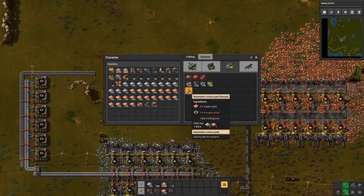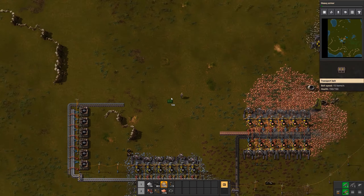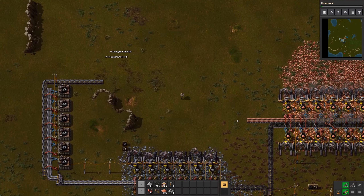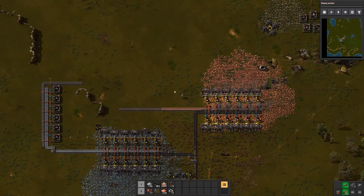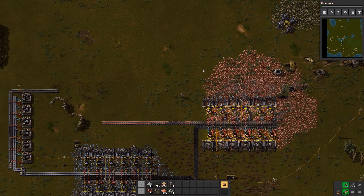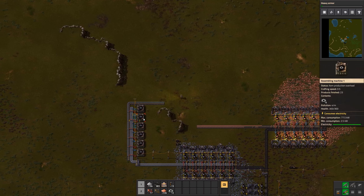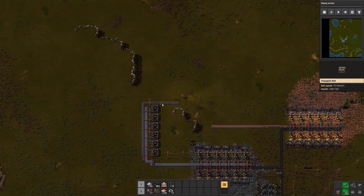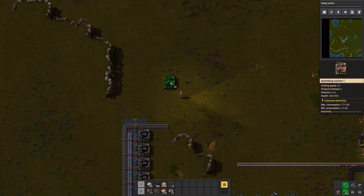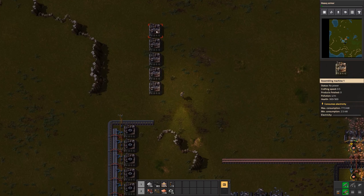All we need now for our automated science pack is another automation assembling machine. We have lots of space here, so let's stick to this area. The thing is, we can double or triple that production on this field easily, so we do need a bit of room around it for more belts. That's why I want to stick to certain areas where we now have the automated science packs and can have the first assembling machine lines - we can have several lines if we want to.